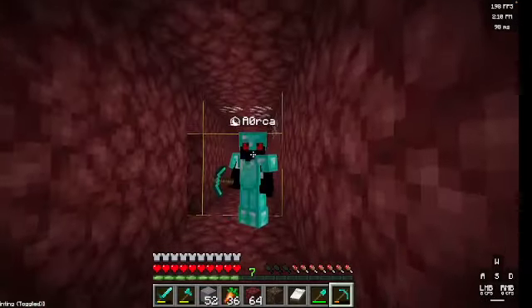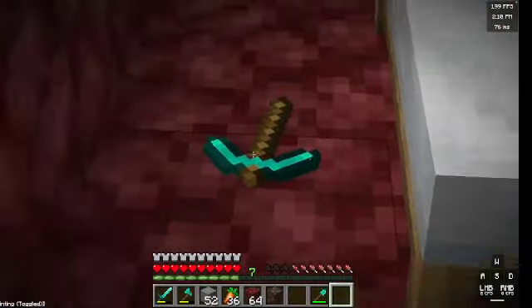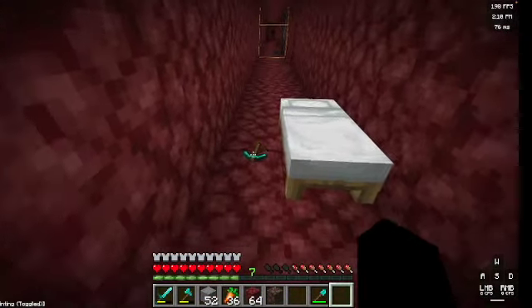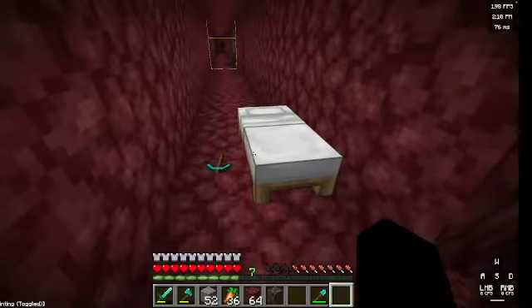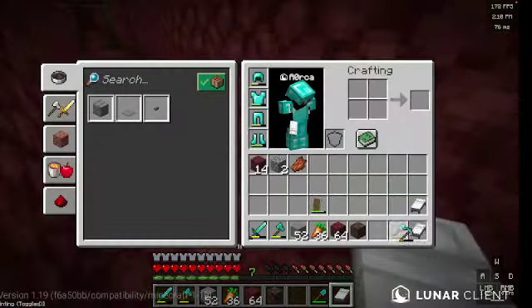The first thing you should know is what to use to mine. The best way to mine ancient debris early on is with beds, so make sure you set up a sizable sheep farm. Beds explode in the nether; however, ancient debris the block is immune to explosions. Keep in mind you need a diamond pickaxe, or better, to mine ancient debris.